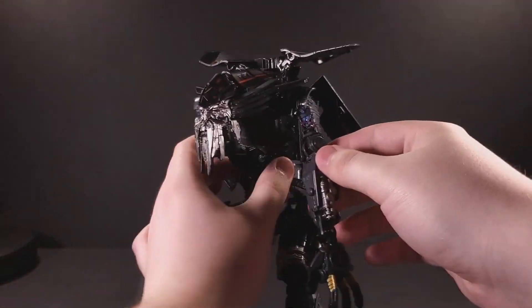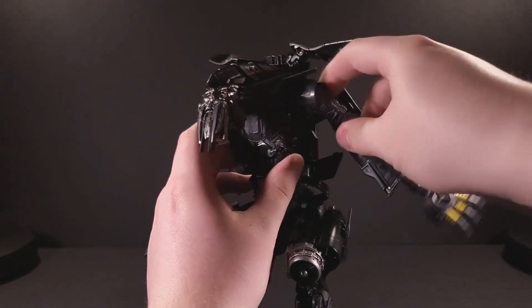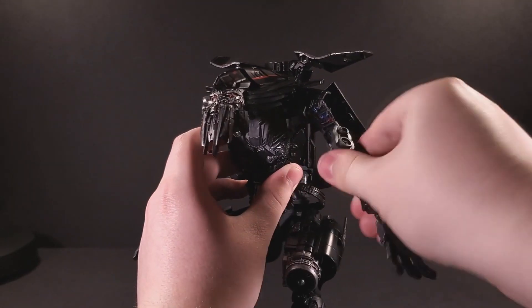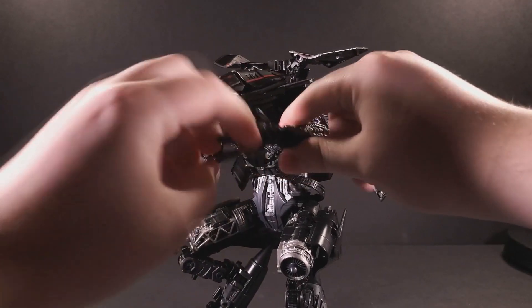His shoulders move forward and backward on a swivel joint, and they can rotate 360 degrees right above the elbow. The elbow bends a little over 90 degrees, and the wrists swivel 360 degrees and can curl.